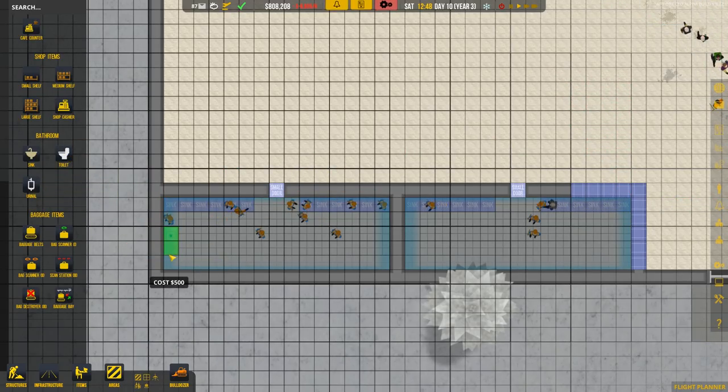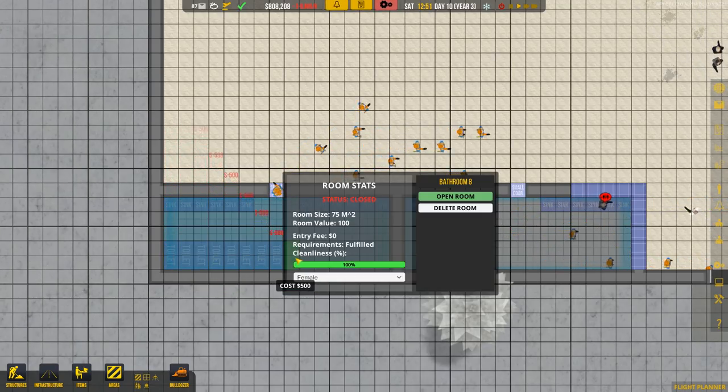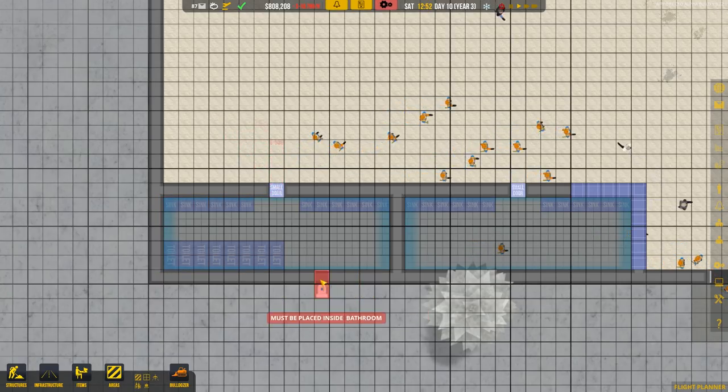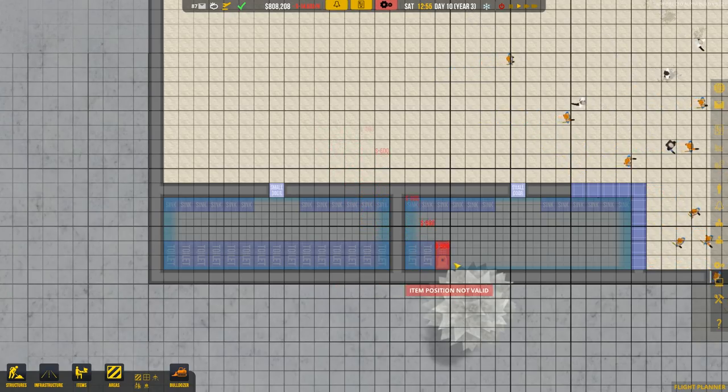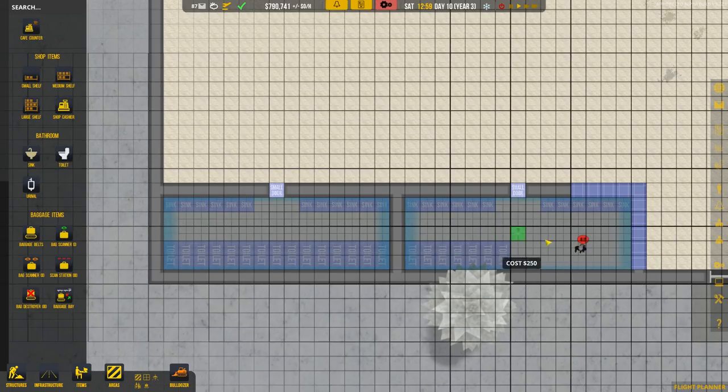Let's go ahead and do the toilets — rotate those bad boys. This is the female restroom, so we're just going to do the actual toilets. Women don't use urinals, at least not most of the time. I think we kind of want to do the male one half and half — those toilets are fine — let's go ahead and do more urinals now.